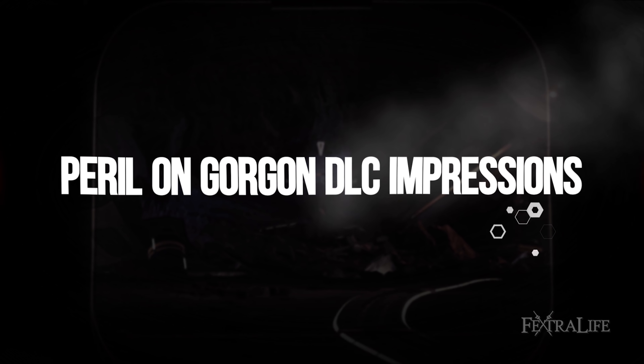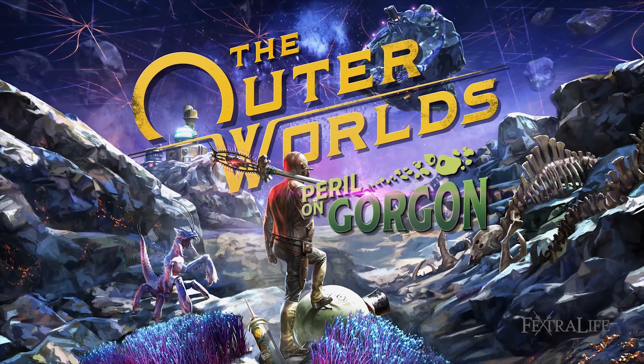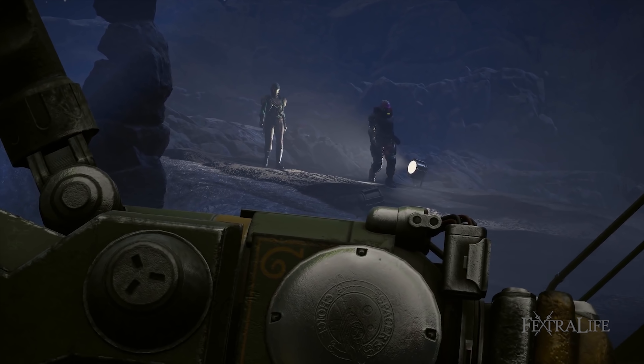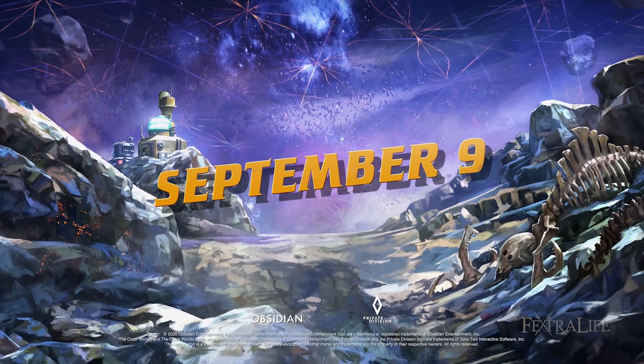The Outer Worlds Peril on Gorgon is the first of two narrative expansions that can be purchased individually or bundled at a discount in The Outer Worlds Expansion Pass, and it will cost $14.99 USD or $24.99 for both DLCs with the pass.